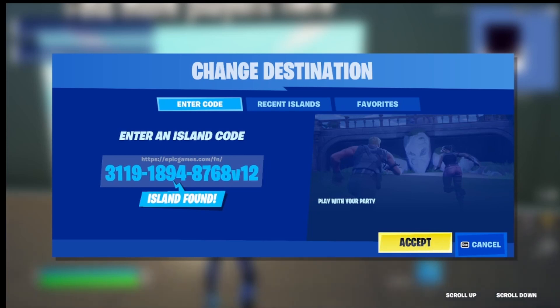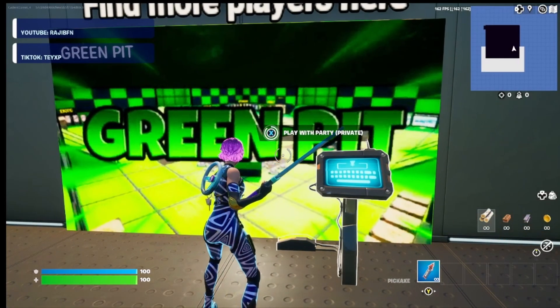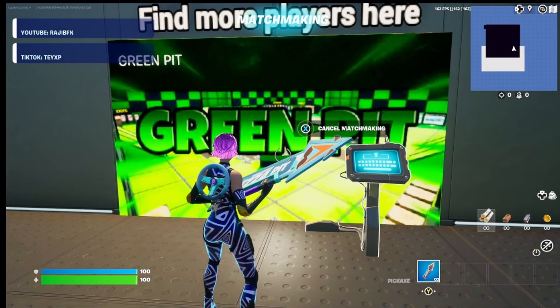Make sure that you get it exactly the way I have it so you get to the right version of the map. Go ahead and hit accept and hit play — this should take us to the map where we'll find all the glitches.